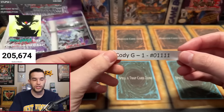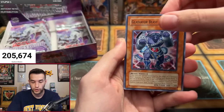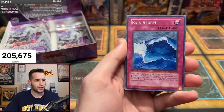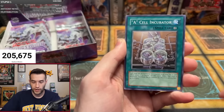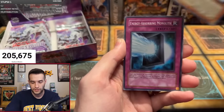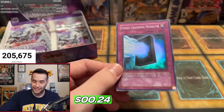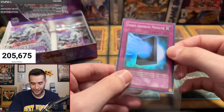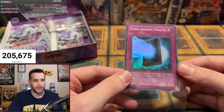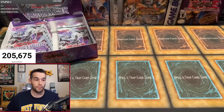Now we have Cody G — he's in the chat right now, hyped up. He's got one pack. Summon Cloud. Rainstorm, A-Cell Incubator — this is a birthday gift, so hopefully we get something good. Foolish Revival, Gladiator Beast Battle, Gladiator Bestiary. The Energy Absorbing Monolith — you technically got something, but of course it's the monolith. This is literally in every Gladiator's Assault opening of all time. A foil is a foil though — still nice. One pack magic, not bad at all.